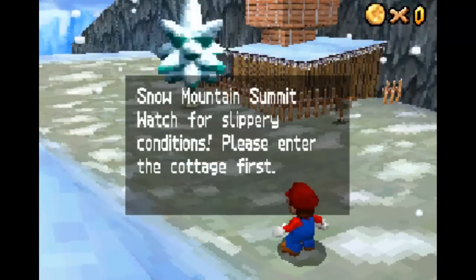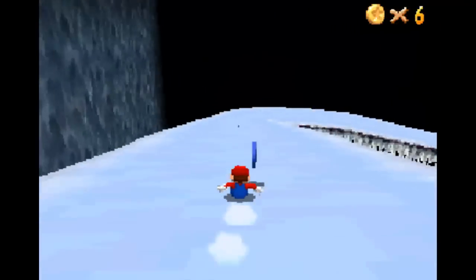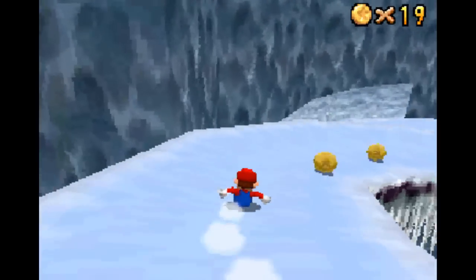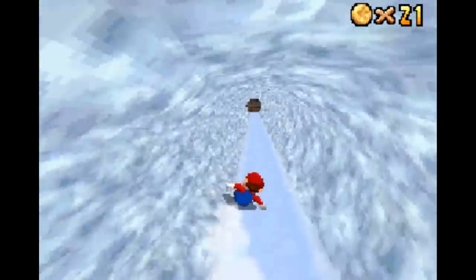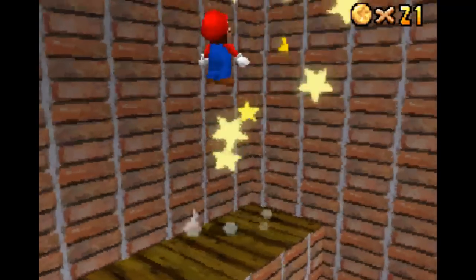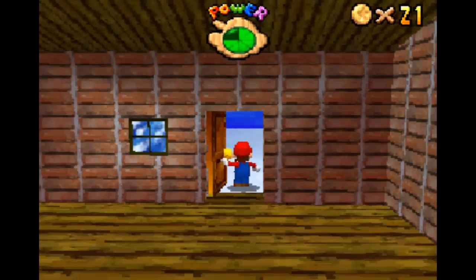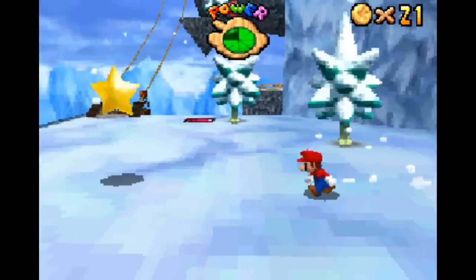Snow Mountain Summit - watch for slippery conditions, please enter the cottage first. So we're gonna use our Santa Claus capabilities here and go down the ice slide, which hasn't really changed - it's pretty much the same thing as before. Not much to really say about it. We'll even take the shortcut too, but remember we cannot use this shortcut later, because we're coming back to this slide. We can get a nice little one-up here too. I don't remember this one-up being here in the original game. And there we go, first star collected.